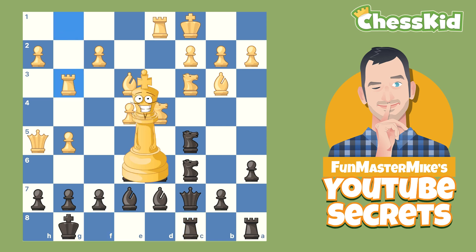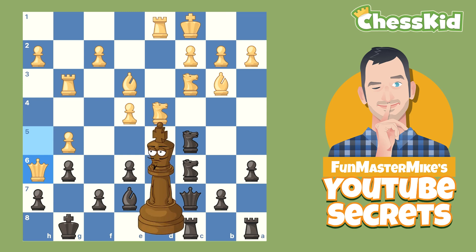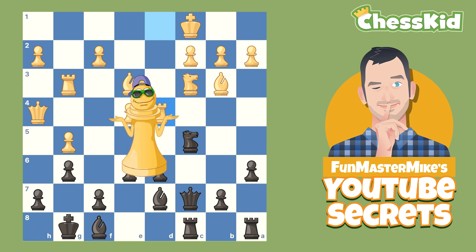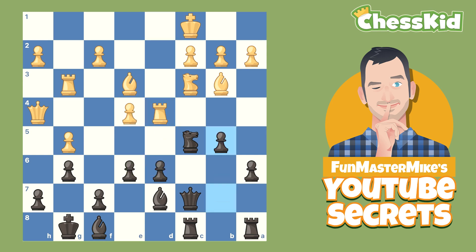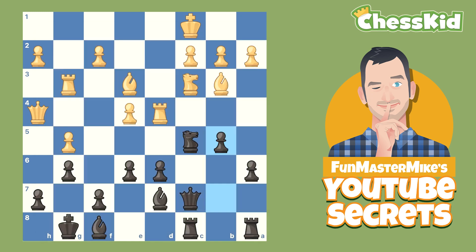Rook comes up to G3. We all know where this rook is going, but look at this clever defense by Black. Black plays G6, and it looks like Black keeps making his problems worse because the queen is invading. But we kick the queen out of there, and when she runs away, now comes a very, very clever defense. And if you watch my video on Chess Kid, you know when kings are castled on opposite sides, you do have to attack the other guy before he gets to you.